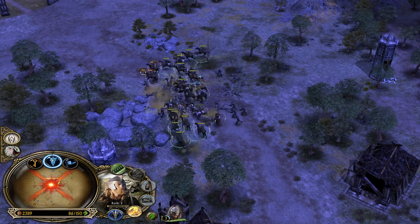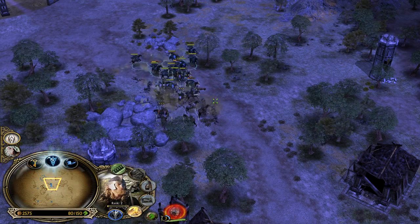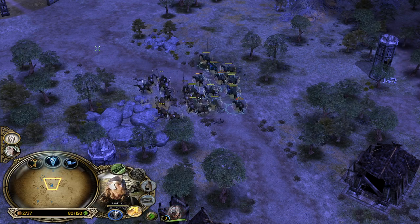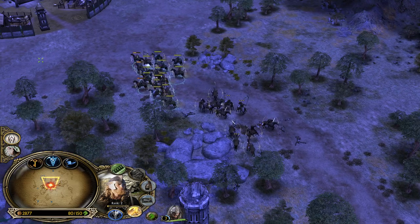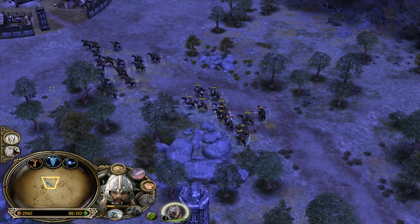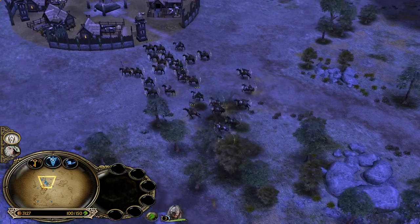You can also trample with the Rohirrim archers, which is not the best choice in many situations, but it can be great in some. Especially if you want to trample down archers, because when you right-click they're going to automatically shoot from a safe distance, but the damage output from a trample against some sort of units is just insane.